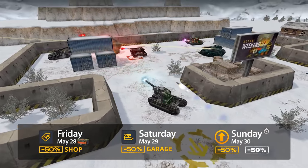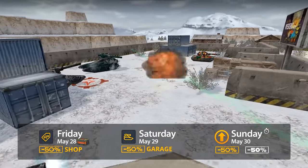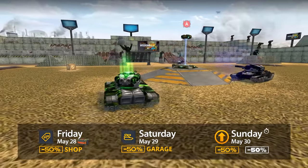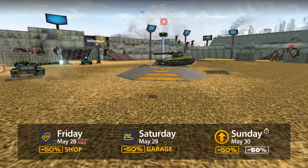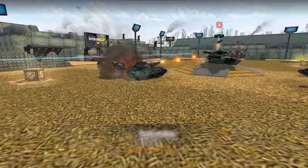We will start our discounts in the shop, where you will even be able to buy ultra containers at half price. On the next day, Saturday, we'll have the garage items at discounted prices, and this will be followed by a day of discounted upgrades and their speedups.